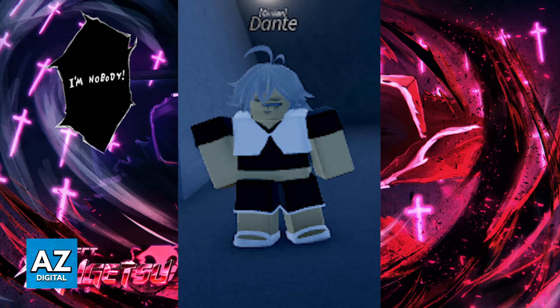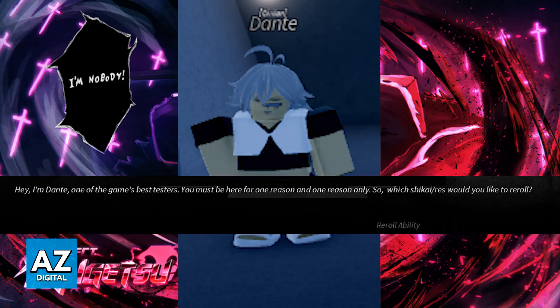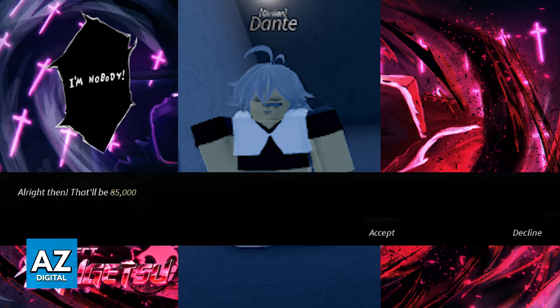So as you can see this is what he has to say: 'Hey I'm Dante, one of the game's pastors, and you must be here for one reason and one reason only.' The option is going to be to re-roll your ability. He actually charges you to re-roll — it costs 85,000 coins, which is a lot, but it is a way to change your ability or Resurrection using only coins.